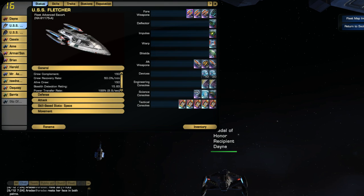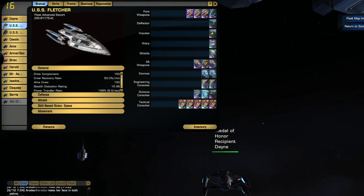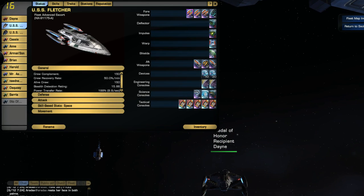I used to run one dual beam bank, but that dual beam bank was pretty much draining energy — a lot of energy. And if I hit Beam Overload, it would drain a lot more. So I decided to switch over and have more damage per second with this setup, which is really, really good.